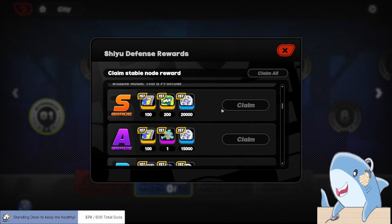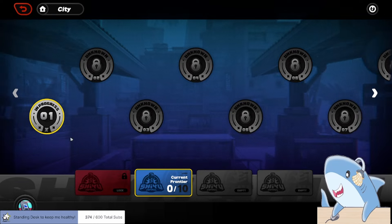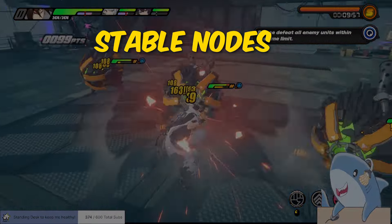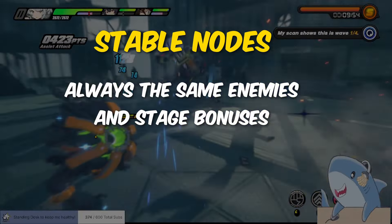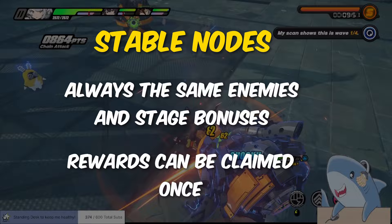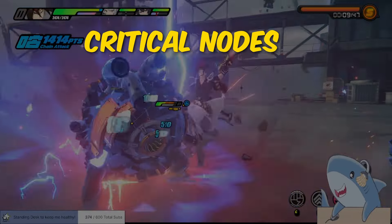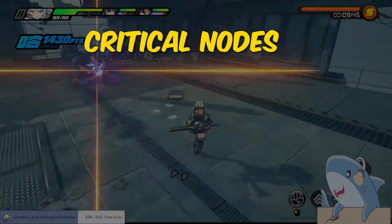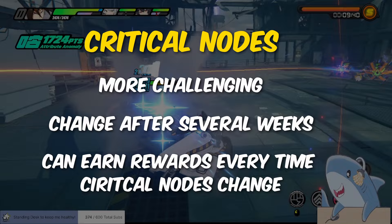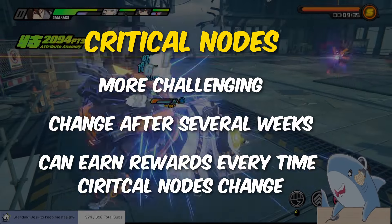You don't need to beat the final stages immediately in order to get great rewards. When you start Shiyu Defense, you'll see a variety of stages to complete. The first group of stages are the Stable Nodes, which are unchanging and give you one-time rewards for completing them. The second group are the Critical Nodes, which are much more difficult stages that change every few weeks, giving players a chance to tackle fresh encounters and obtain more rewards every time they reset.